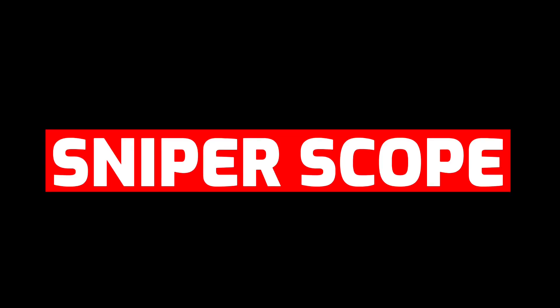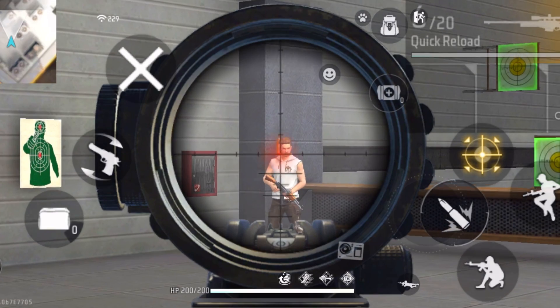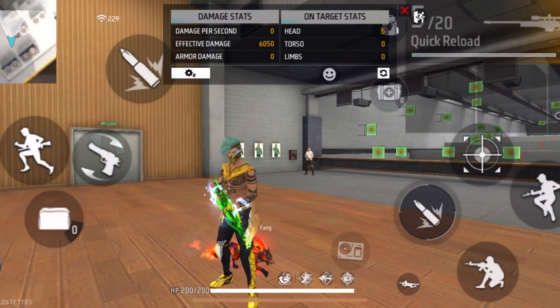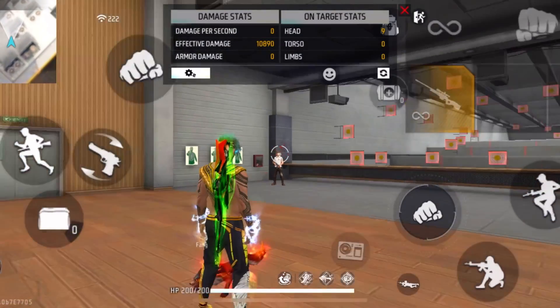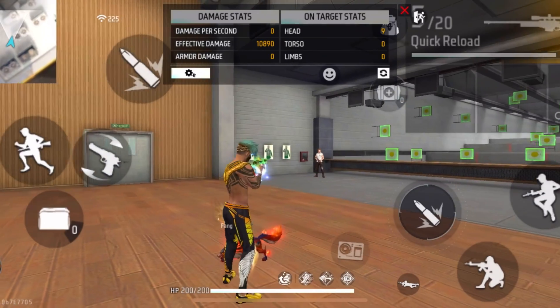The next setting I want to talk about is the sniper scope sensitivity. If you keep it very low, it will be very hard to bring the scope towards the enemy, and by the time you do, the enemy could have easily taken you down. But if you increase it too much — say up to 100 — it can be easier to bring it towards the enemy, but harder to accurately aim at their head.